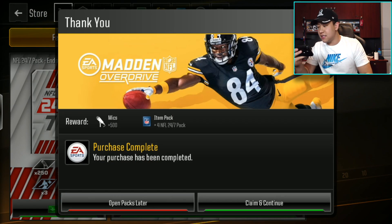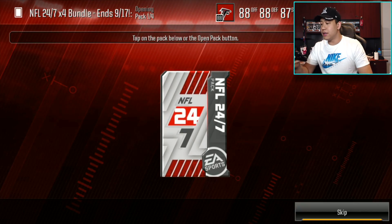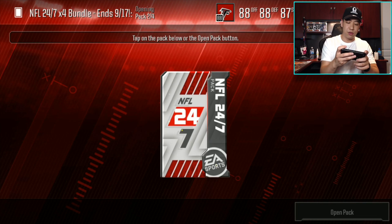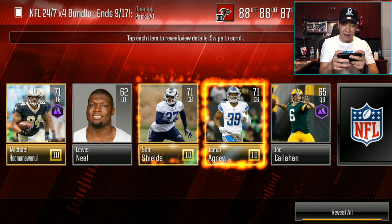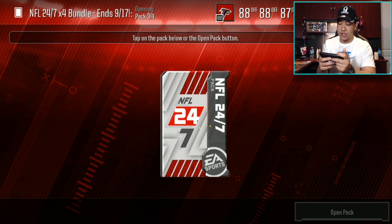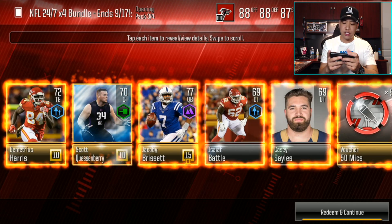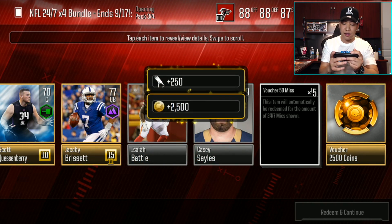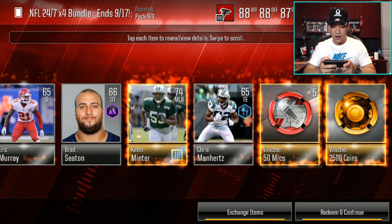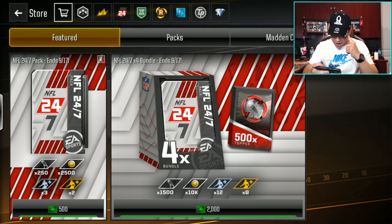We're opening up one of these NFL 24 packs — I've just never opened one before. Do we get any elites? We get 50 mics right there. That's not even nice. You get some coinage. What are in these packs? I can't remember how much the bundle cost. That kind of sucked — we did not pull our 90 overall. This bundle is whack. It was only 2K. That was terrible, man.